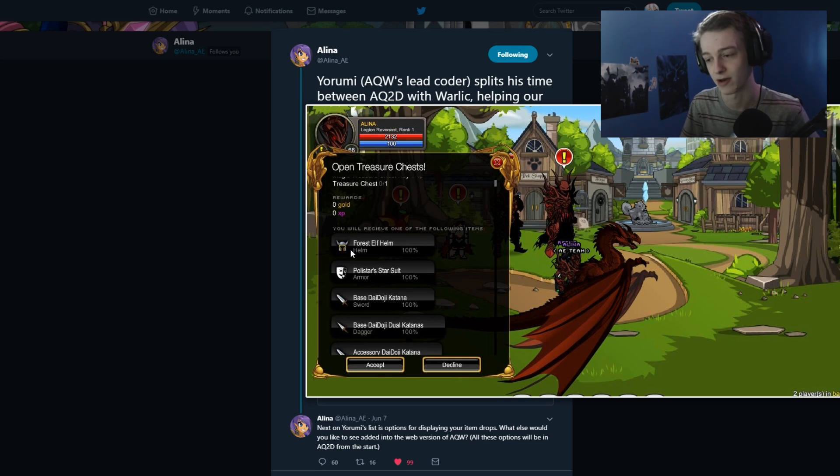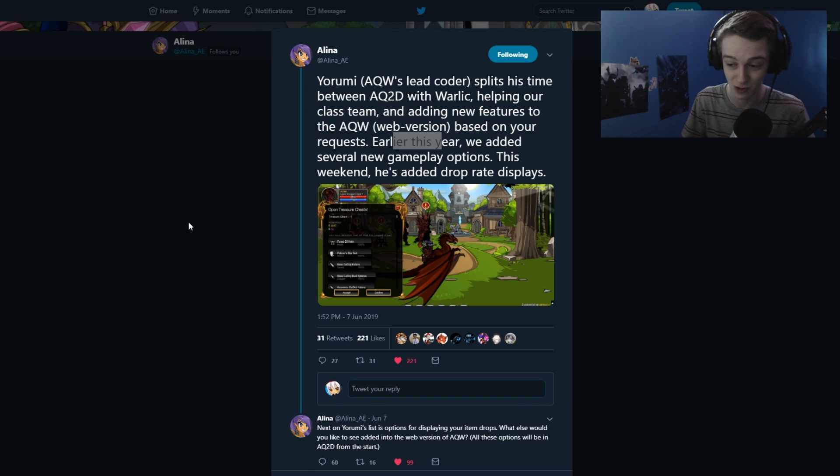Functionality: you can also see drop rates on items for quests. Pretty cool. This is already a thing on AQ Light, and personally I think it looks a lot better on AQ Light. There are a few things that make it look a lot better — I'll show you really quick.